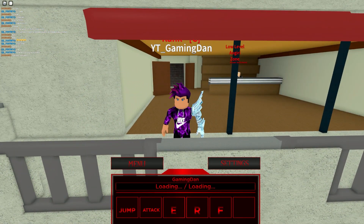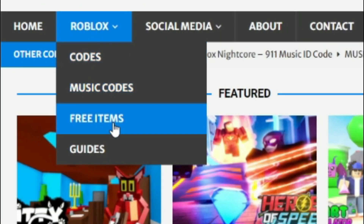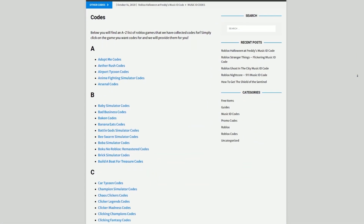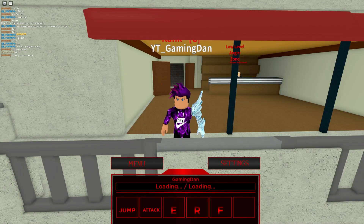Are you tired of watching YouTube videos just to find Roblox codes? I've got a solution: rblxcodes.com. On the website you can find game codes, music codes, and guides — there is tons of stuff in there. We provide codes for over 300 Roblox games, so if you need a code for a game, it will be there.